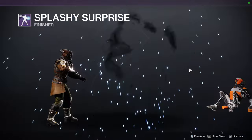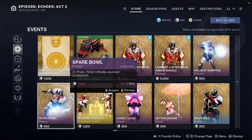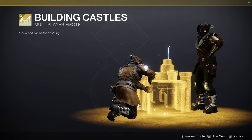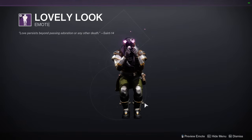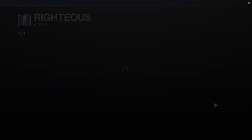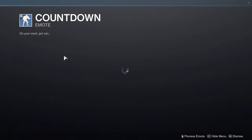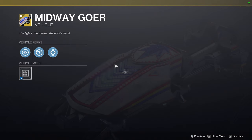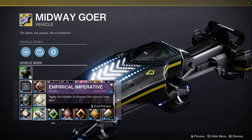Her Splashy Surprise emote — what the hell did he just throw at him? Spare Bowl. And then Building Castles. We have Lovely Look, Getting Shade, and then Righteous. For more emotes: Countdown. And the Quad Copter Shell. Midway Goer — does this change color? It does change color, that's pretty cool.